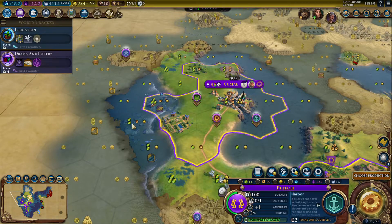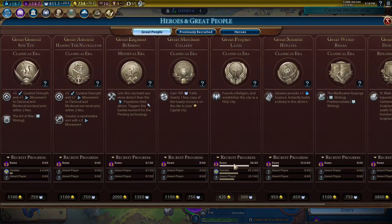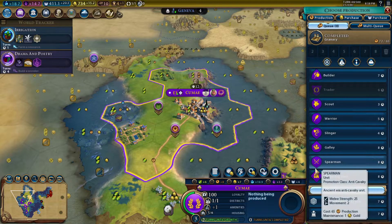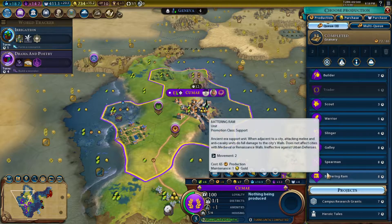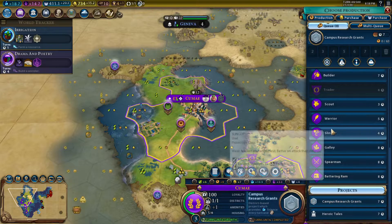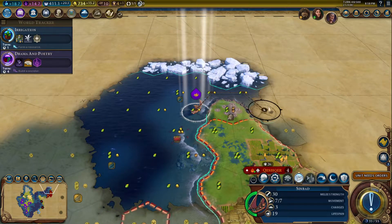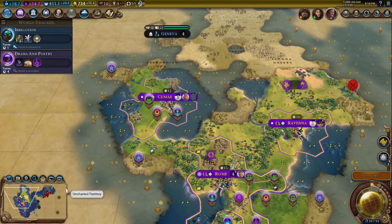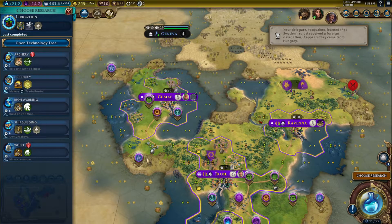Let's see — do I need any plantation? I'm going to want plantation soon, but I don't necessarily need it now. How are things going here? We're earning good stuff there, so I don't want to use the slot to build a library yet. Idea: I'll run a campus research grant. This campus research grant gets me a bunch of science and gets me the great person I want, to get the library that much faster — it's all sorts of good things.